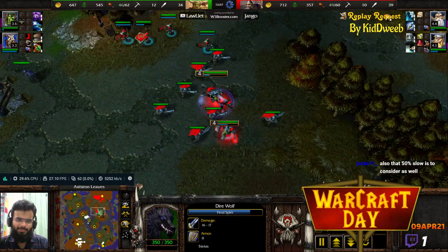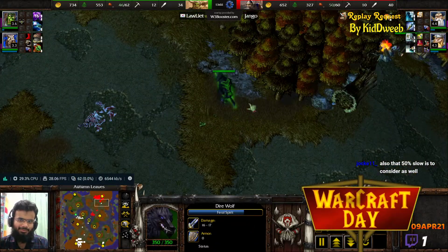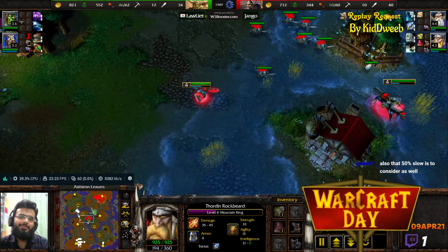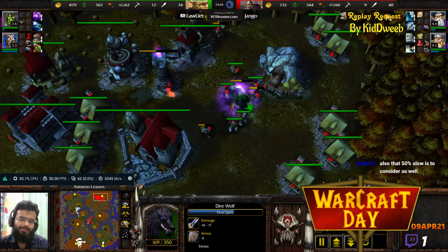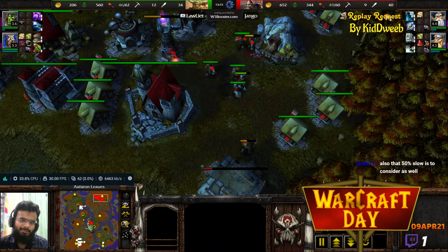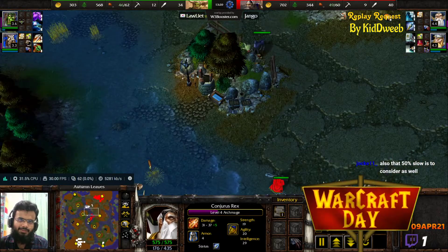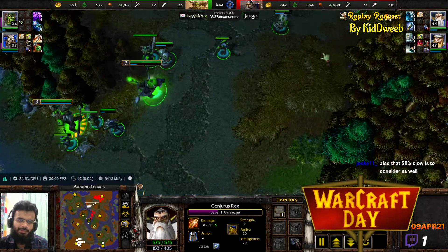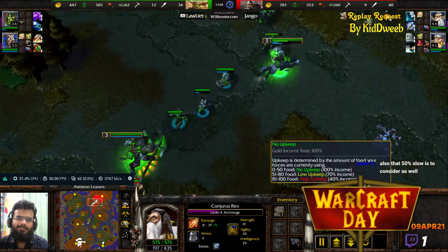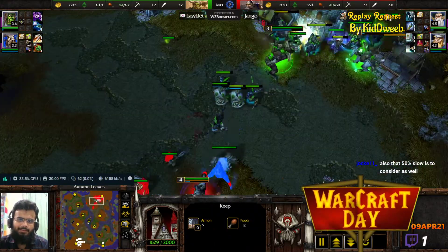That Storm Bolt took out a Dire Wolf — but do you really want to waste a Storm Bolt on a Feral Spirit? Well, the kill answers the question, since you don't want to lose Militia men either. Jango is at 49 food versus Laliar's 46 food. Both players do have the ability to break past their food cap, but they're not going to do that just yet. Jango can expand since Laliar has an expansion. On the other side, Jango does not have one, so he'll have to think about that.